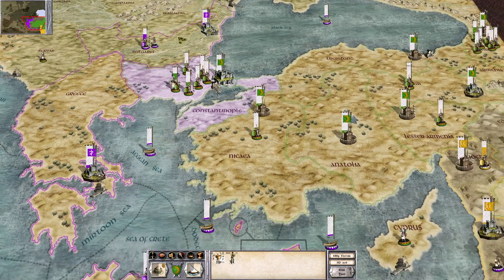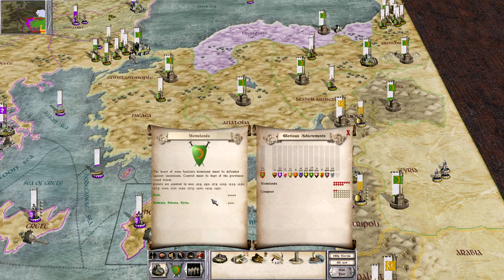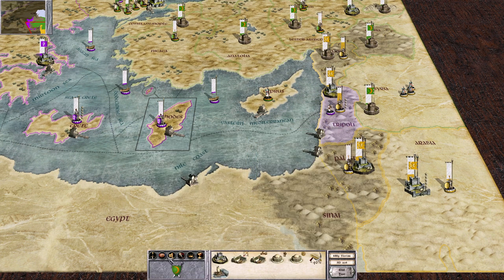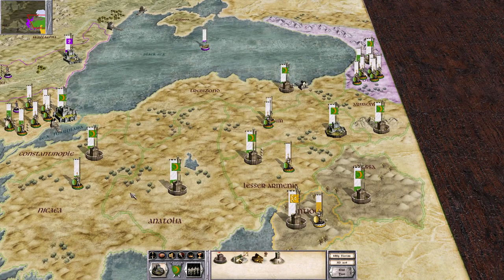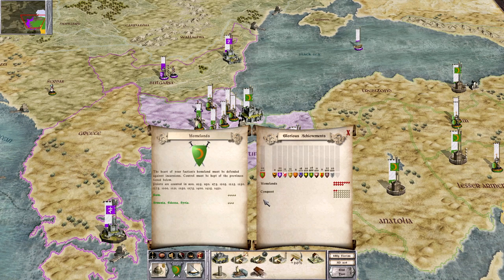Welcome back to the campaign as the Turks. It's been a while since I've checked the objectives and the homelands is still the same. Earlier in the campaign Tripoli was one of my homeland objectives, but that might have been because I was not allied with the Egyptians. Maybe if you're allies with someone it removes that from your required objectives. Conquest is where we're going to get our points, earning a point for every four provinces conquered.